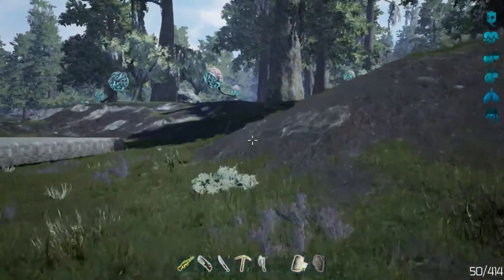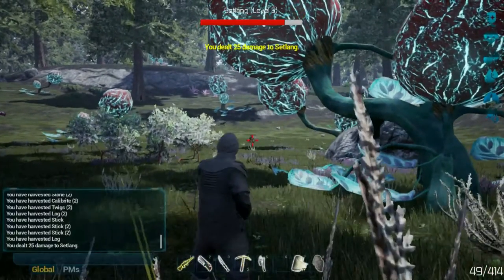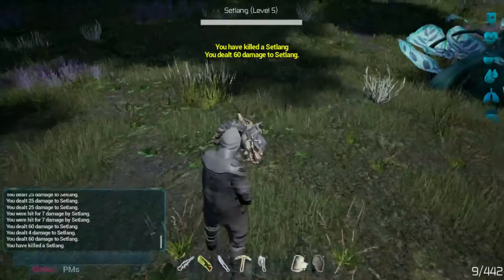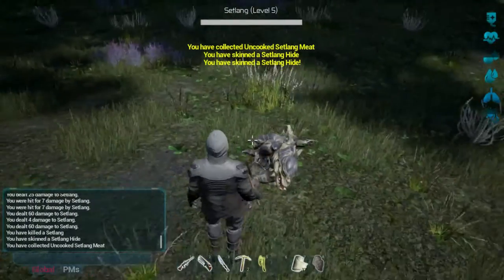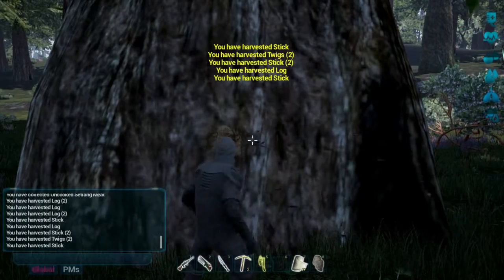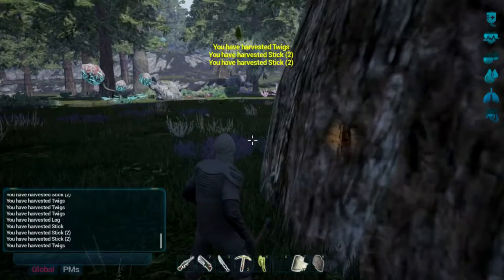I will meet you over where the hunting grounds are. We are near where these set langs are. Well, if I zoom out — we were just kind of shooting them. We've got to get used to this combat again. So now I think we use the axe to chop this up for the hide, because that's what we want. It's the other creatures that produce the fat. Let's actually chop down this tree — we need the logs, sticks, twigs, everything.